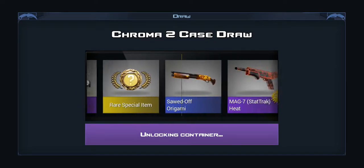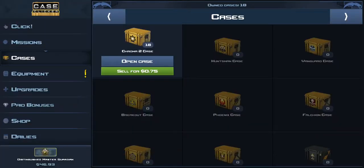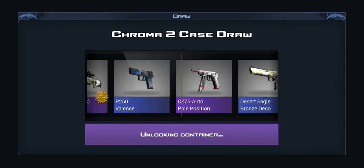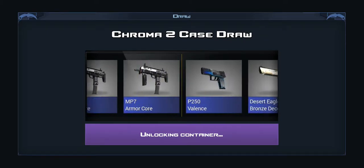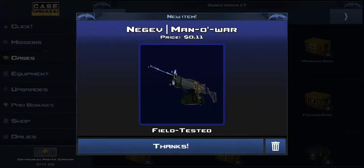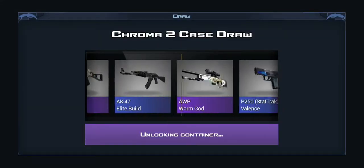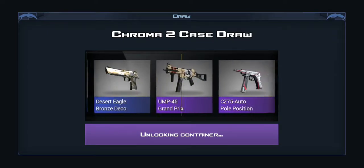Let's hope it can turn around. Did you see those three knives go past? Then we get an AWP Worm God of course. We aren't having the best of luck here. One pink is all we have to show for this entire opening so far. 17 cases left now. Come on, give us a knife.